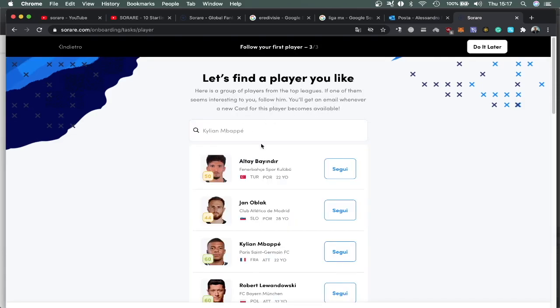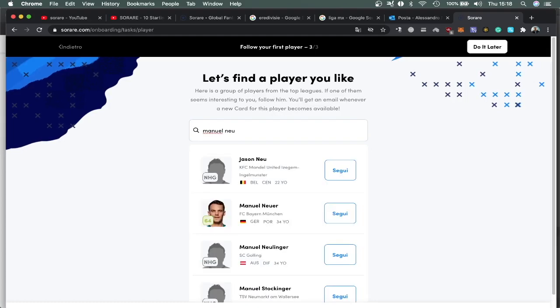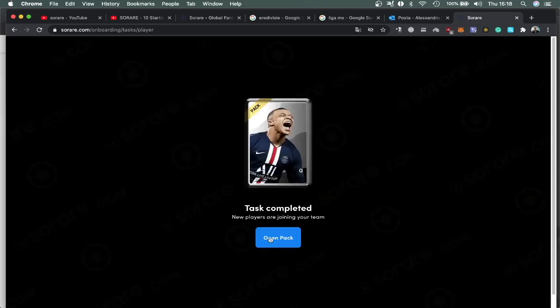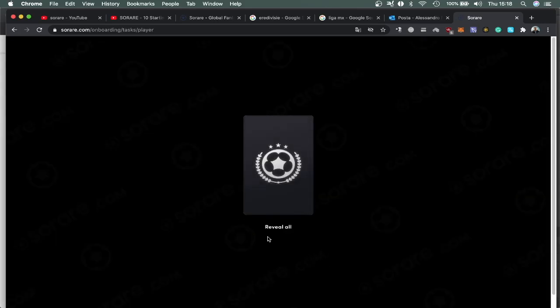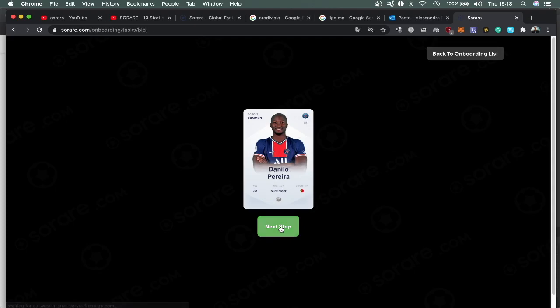Let's find a player you like. I'm going to try to find Manuel Neuer — I type his name and then I can click follow. Done. Open pack — give me another player. I got Danilo Pereira from PSG.